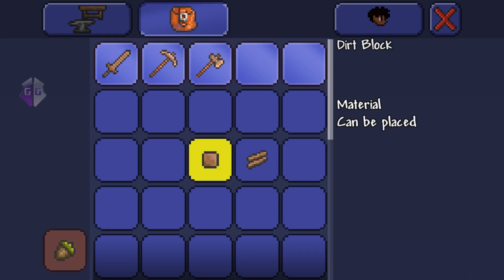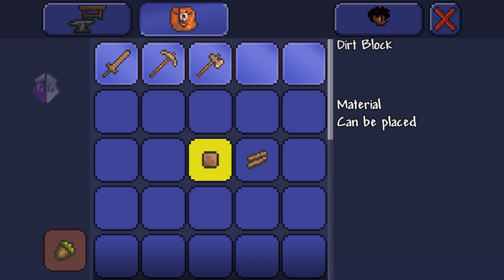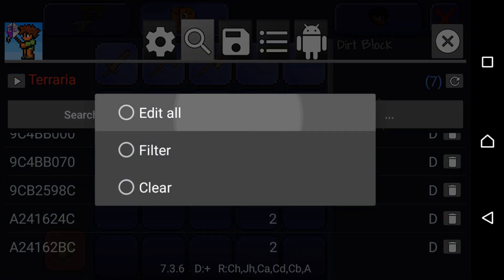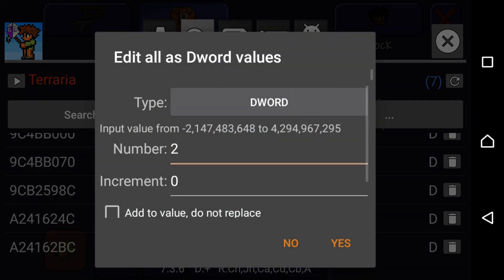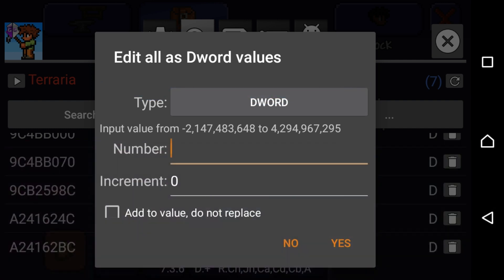We've found all the IDs connected to that slot. Go back to Game Guardian, tap the little icon, go back, and click the three dots. Tap 'Edit All' and select it. Now you're going to change only the number — the number will be the ID of the item you want to get. I want to get a Terror Blade, and the Terror Blade's ID is 757.